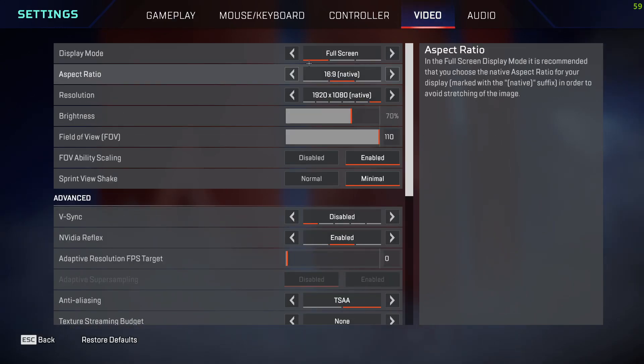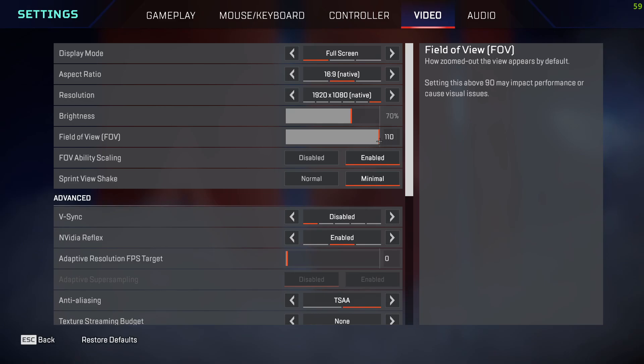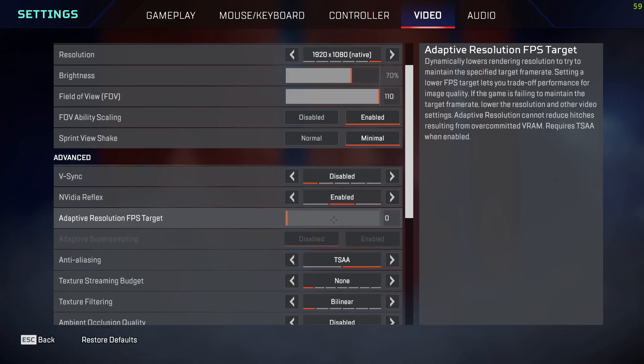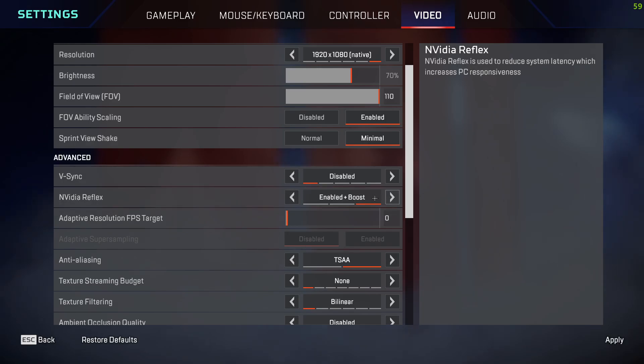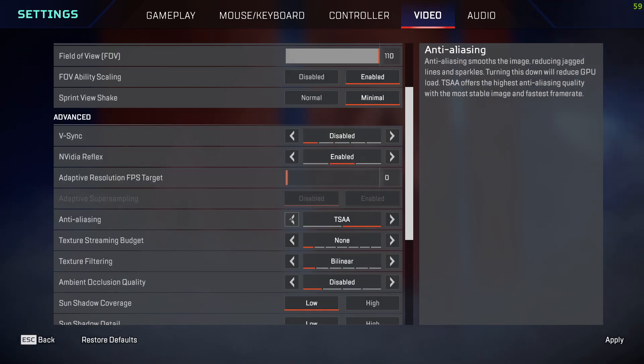After that, go to the Video tab. Set Display Mode to Fullscreen, resolution to 1920x1080, and Field of View to 110. Keep Adaptive Resolution Enabled, set the quality to Minimal, and keep the next option Disabled. Set Enabled or Enable Plus with Boost — whichever you prefer — and keep that value at zero.